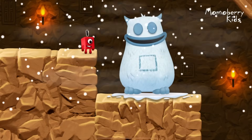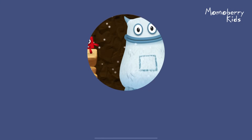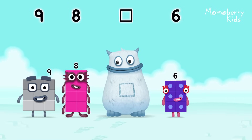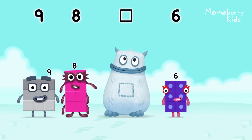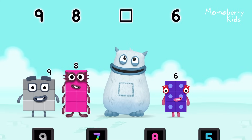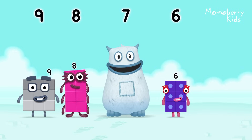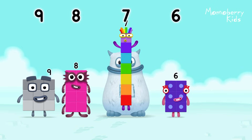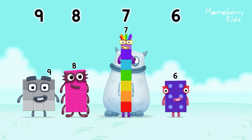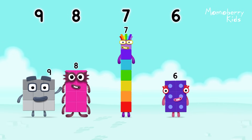Yum yum! There's someone in my tum! Find the missing number to reveal who's inside Big Tum's tum! 9, 8, yum, 6 — yum yum! Who's in my tum? 7 — you cracked it! 7 was in my tum! Yum yum! Well done! 9, 8, 7, 6.